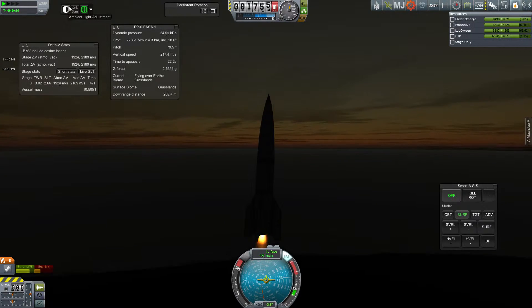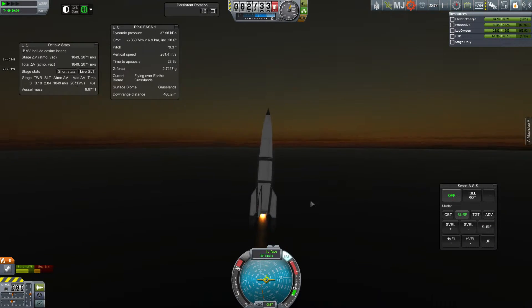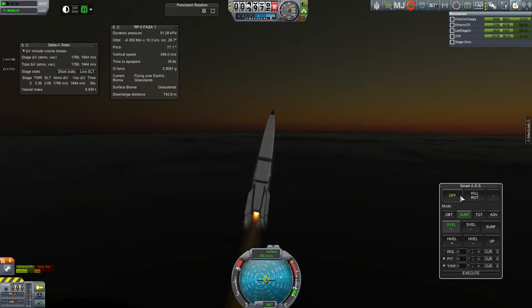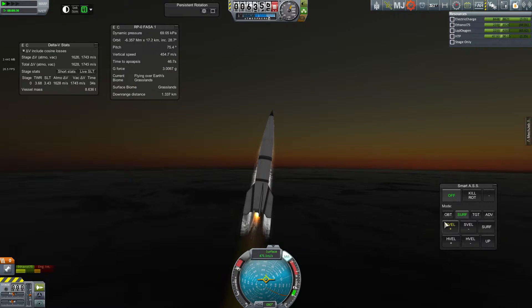Alright, so let's pull up the engine, hit space, up to thrust, let's go. Let's follow the surface prograde. Notice I'm using stock SAS here but it doesn't give me the ability to do a little more pitching. I'm just going to keep an eye on the sun. With MechJeb's PID it kind of wobbles around here a bit.